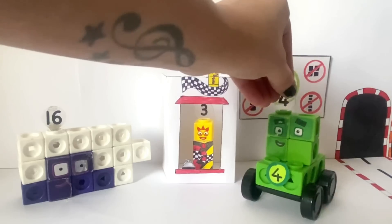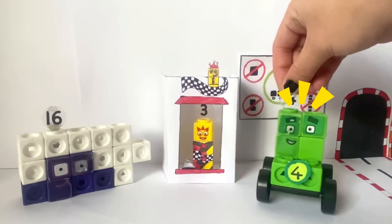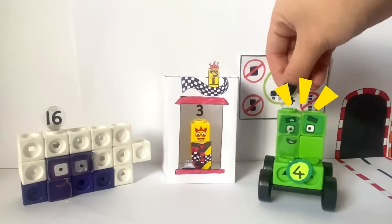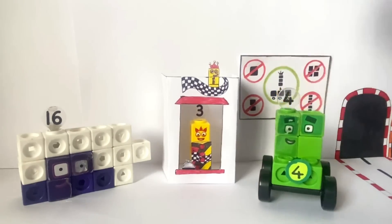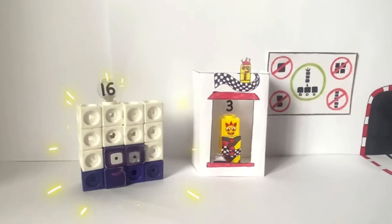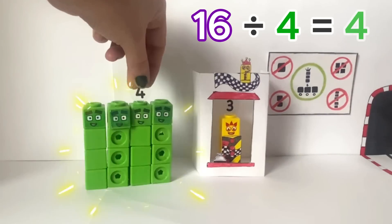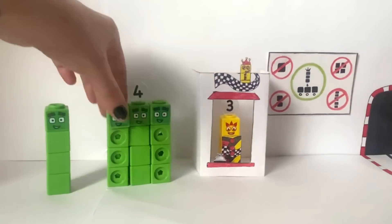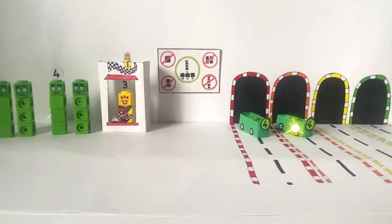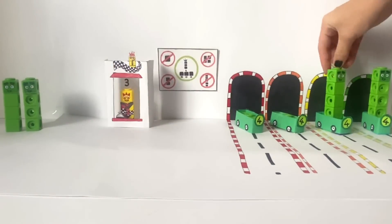Excuse me, coming through. Who wants to go on my go-kart track for 4-wheel drivers? Oh, can I try? Sorry, 3 — only 4's can drive my carts. Oh, maybe I can. 16 divided into 4 equals 4. The 4 4's. Let's go! Woohoo! Let's go!